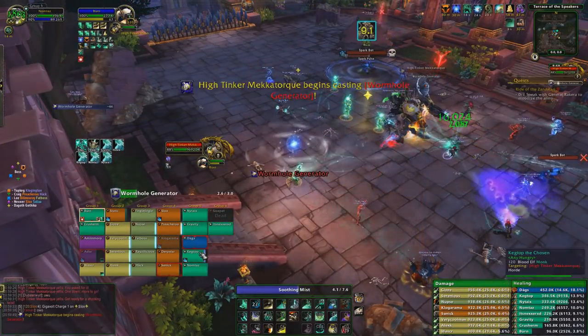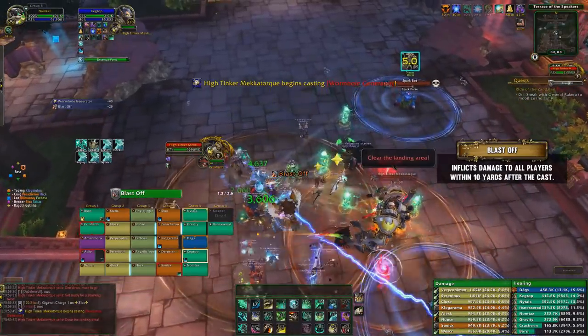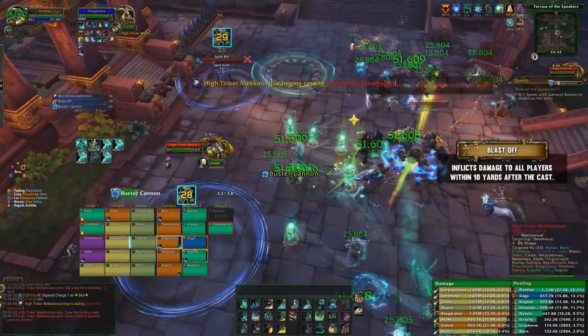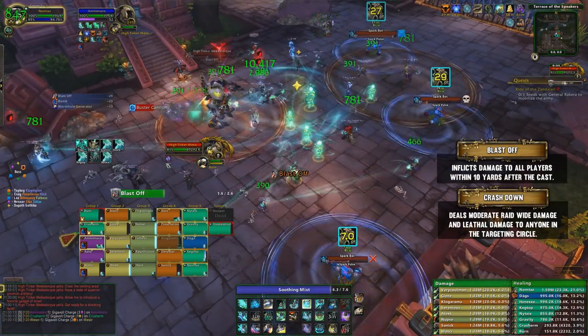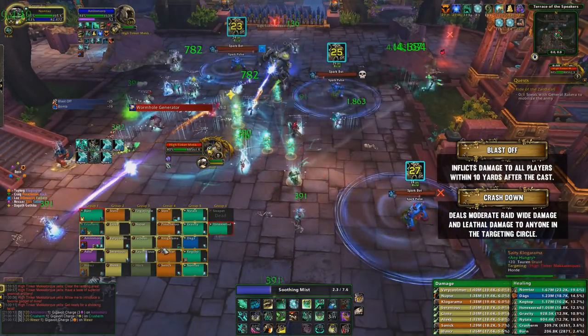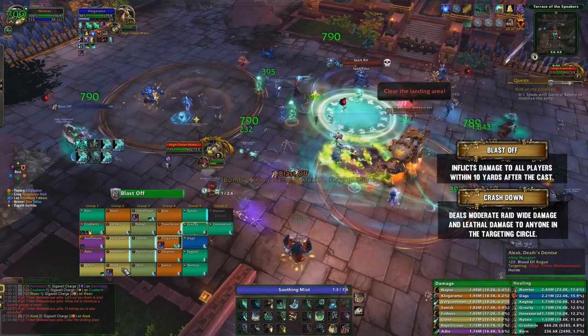Also to watch out for is Blast Off. The boss will create two targeting zones — one around him and one on a random ranged player. After the cast, he'll deal a large amount of damage to players within 10 yards of him, and an even larger amount of damage to anyone within the ranged targeting circle. This also deals a moderate amount of flat raid-wide damage. Just move from both targeting circles, healers top up the damage, and we assigned a cooldown for each cast.